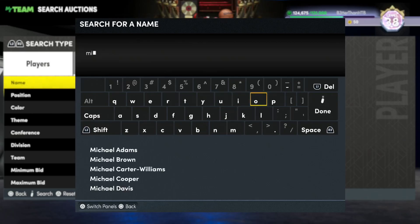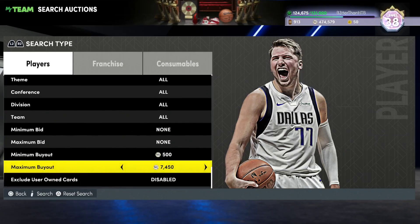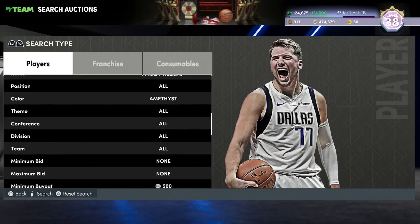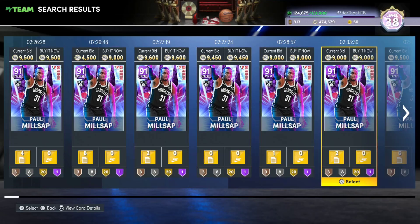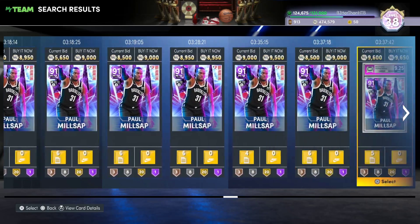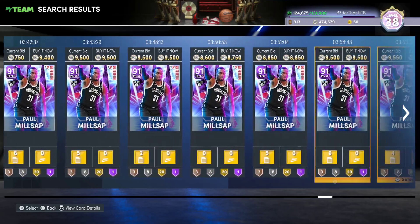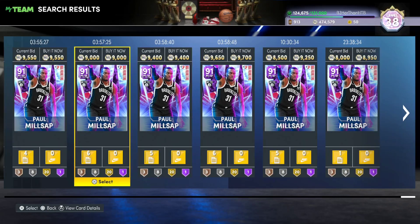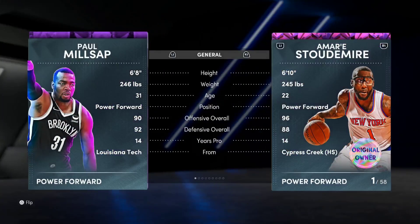We've got a new card that is super cheap today because he didn't get an Evo, and it's Paul Millsap. Millsap came out yesterday. I saw him for 11k and he's now down under 10k. Millsap is really good and people have just kind of slept on that. For 9k — maybe 8,750 — he's a steal. This is like DeAndre Ayton again: he didn't get the Evo and he tanked in price.